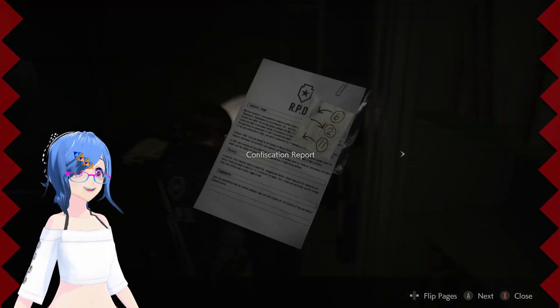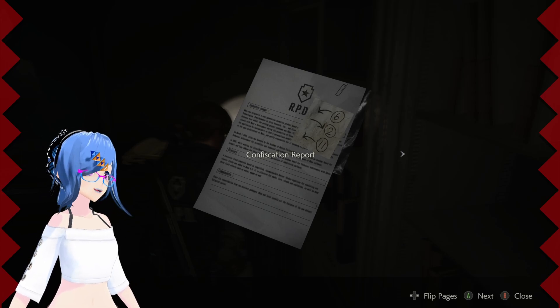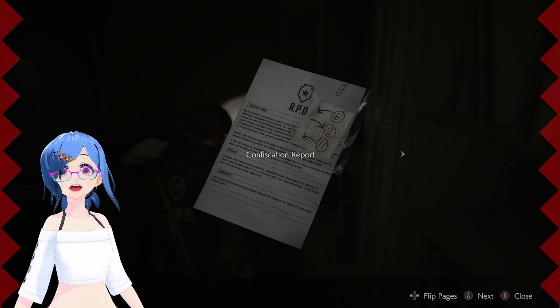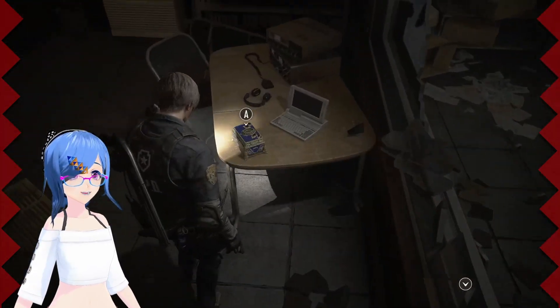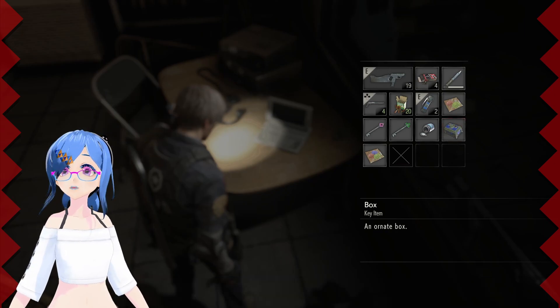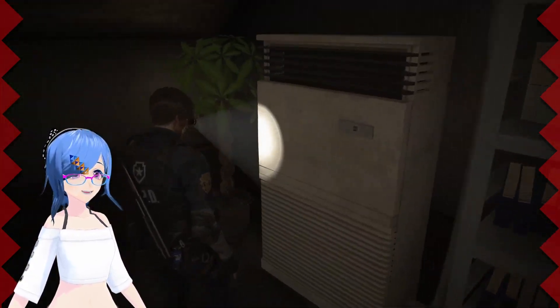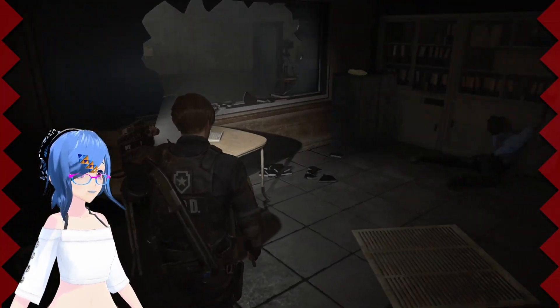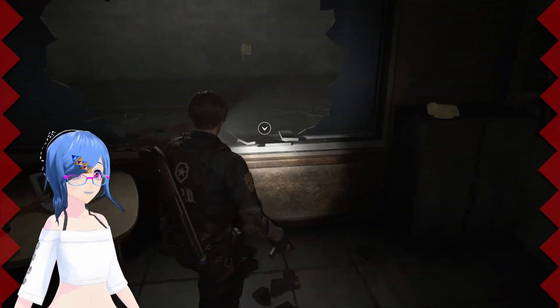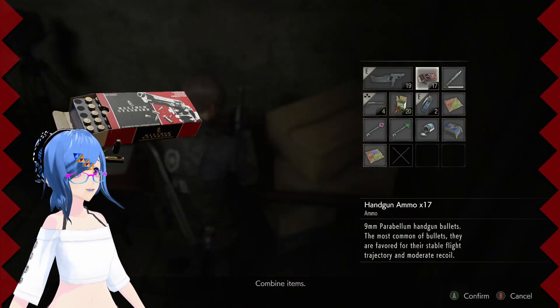We've got the code for the one upstairs - six, two, eleven. I've also got a red gem with a box. Anything else in here? Doesn't look like it. Oh yes, bullets - thank you very much!